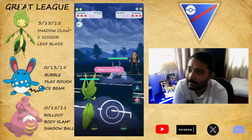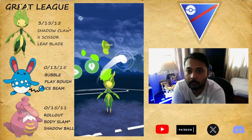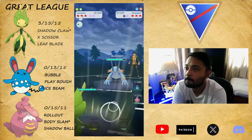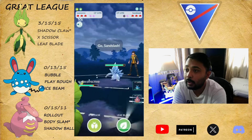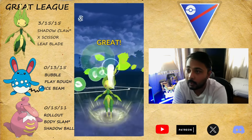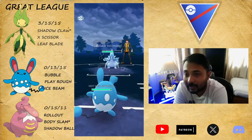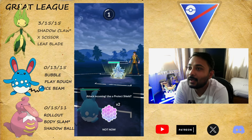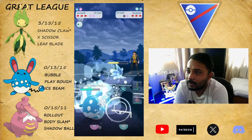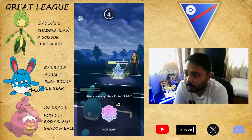Moving on to another battle — it's gonna be Swampert. Fantastic lead! No messing around — just go for the move, take the shield. They bring in their A-Slash. I should have come in with Azumarill but I threw Leaf Blade because I wanted as much spotlight for Levanny. We go for the Play Rough and just bubble them down — we can tank another Drill Run, no problem, because we're Azumarill.